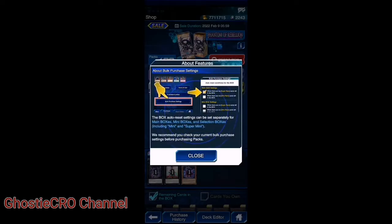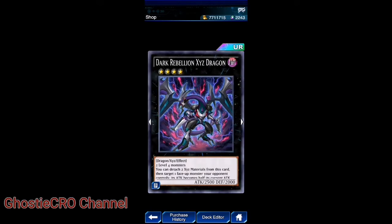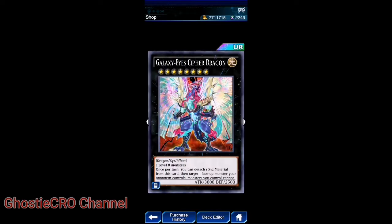Here are the icons — we're jumping right into it. What do we have from the ultra rares? Only three cards. So Dark Rebellion Xyz Dragon: you can detach two Xyz materials from this card and target one face-up monster your opponent controls. Its attack becomes half its current attack, and if it does, this card gains that lost attack.